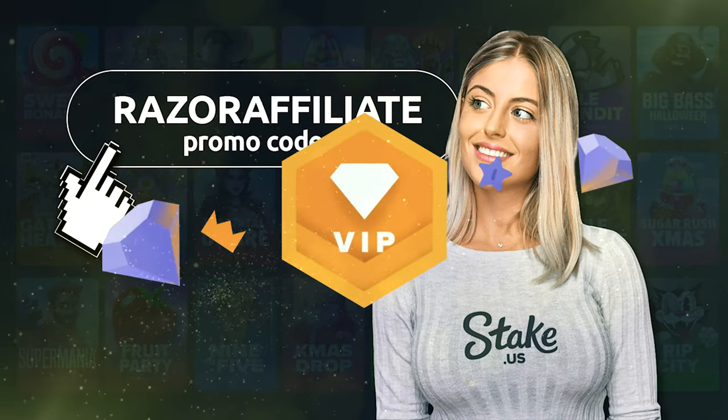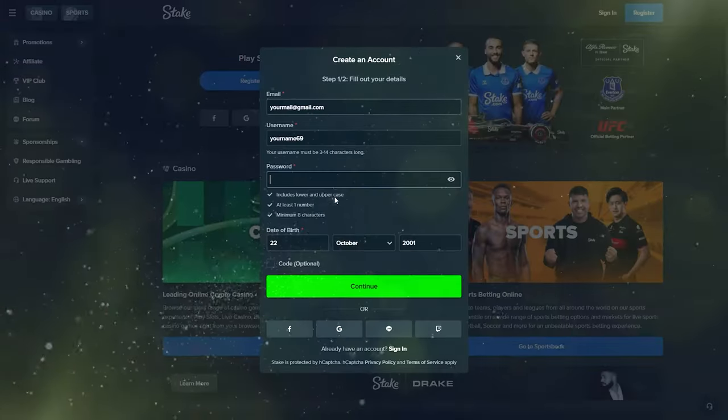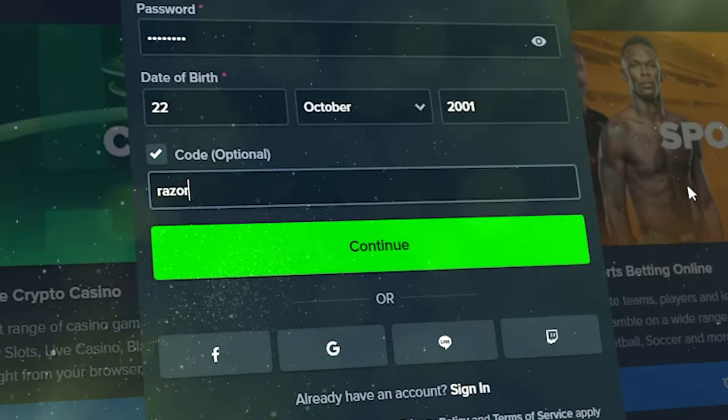Hey! Today I will show you how to get VIP Rewards and Best Deposit Bonus on Stake. You need to create an account. Check the code box and enter code RAZERAFFILIATE.